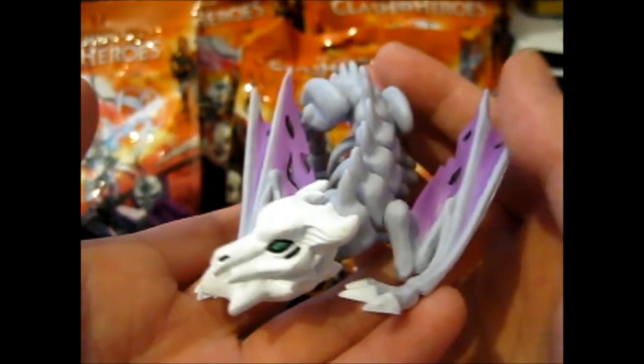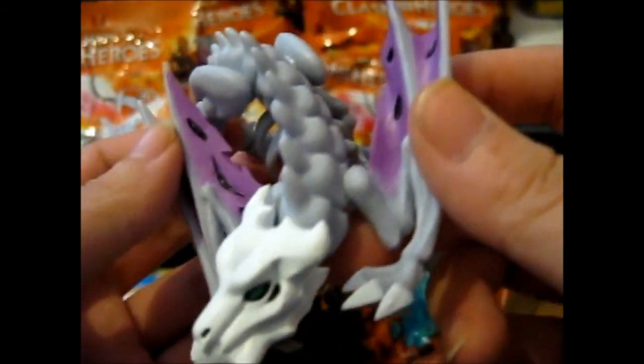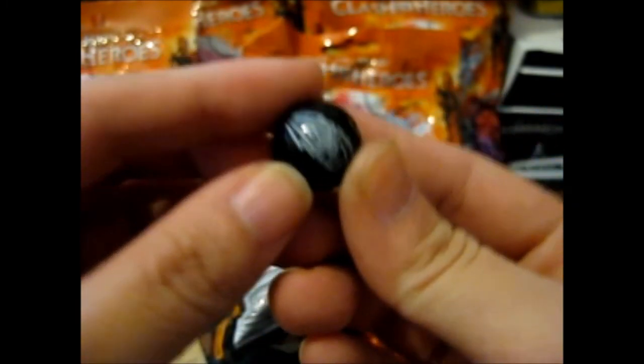It's very nicely done — very nicely sculpted and painted. No idea where I'm going to put them. It's got this little black marble thing — no idea what it's for. I do have one of those card case things that I just put the marbles in, because I don't have anywhere else to put them. I'll put that in there later. So I have this one and this one — I can tick this one off.